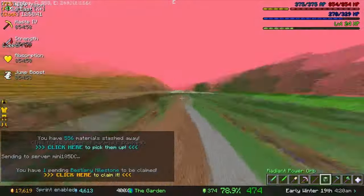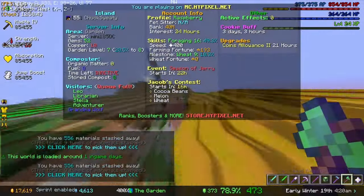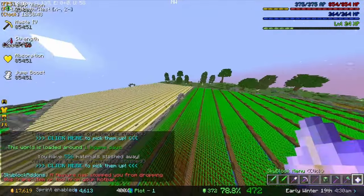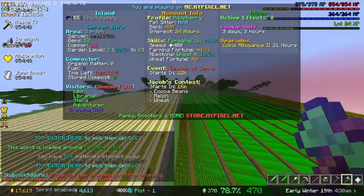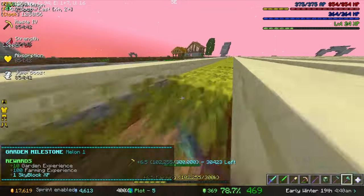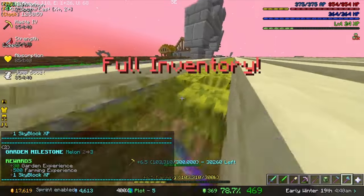I got sent to the lobby. Alright, so it took us a hot minute but we're back in the garden. There is about to be a Jacob's contest. And Jacob's contest is the reason why people would want Farming Fortune and not Farming EXP, because Farming Fortune is really what makes the world go round.